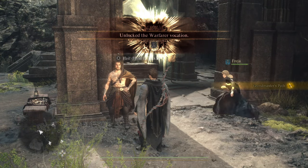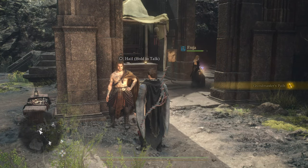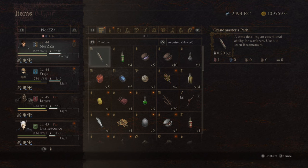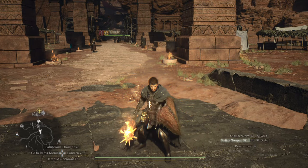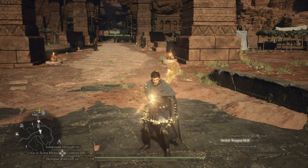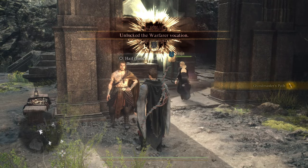At the same time, he should give you the Grandmaster's Path so you can unlock Rearmament, which is the Maester skill and core skill for the Warfarer. Make sure he does give it to you — you might need to linger so he talks to you again and gives it to you. Just make sure you get the skill from him.